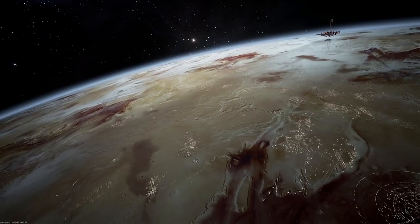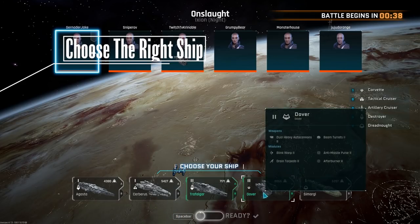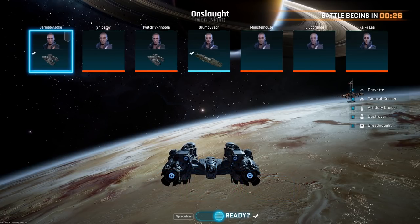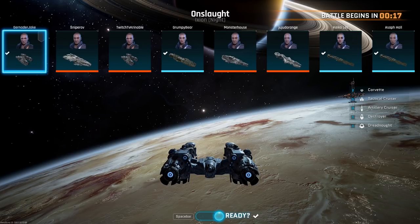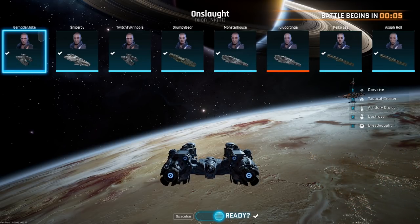Let's quickly discuss strategy in Dreadnought. The first thing is simple: you want to choose the right ship, and the right ship is all about what your teammates choose. If you are all using the Corvette — the fast, low-armor ship — you're going to get destroyed. You're not going to have anything that can take a hit. So if you see a lot of Corvettes, you might want to choose the Dreadnought — be the one that takes the hits. If you see there are no healers on your team, maybe you want to be a healer. Basically, you want to counter your teammates' choices and make sure you've got a well-rounded team.